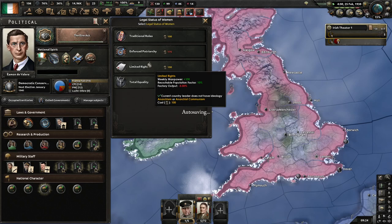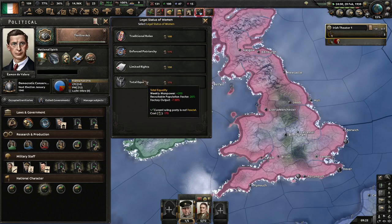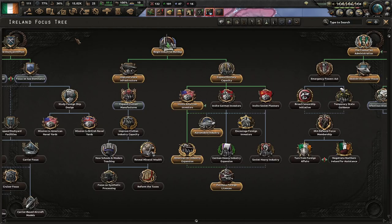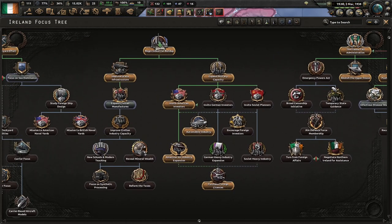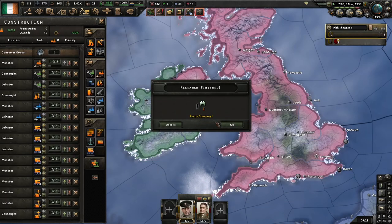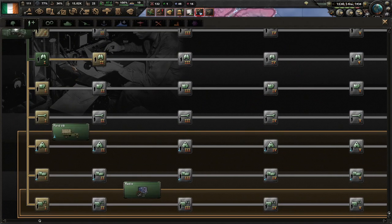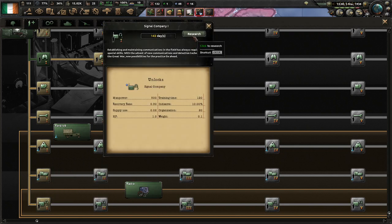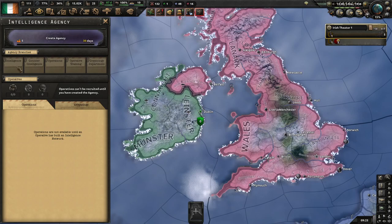This would give us some extra manpower — plus 10% of our population and we gain 100 a week. I'm going to wait for 175 political power and get this instead. I am going to get this signal company now. I know it's kind of wasting a slot and I'm probably not going to use it immediately. However, they've massively revamped the counterintelligence so you can get some extra upgrades.